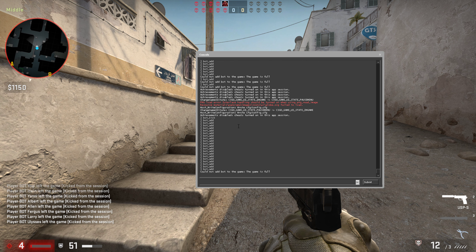What you can do then is add bots again here, and voila — there you go. Pretty simple, pretty easy, and this is how you can simply kick bots from your CS:GO server.